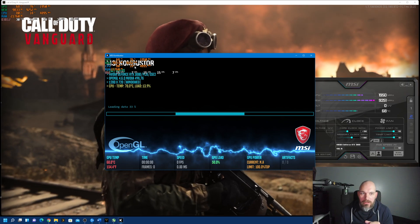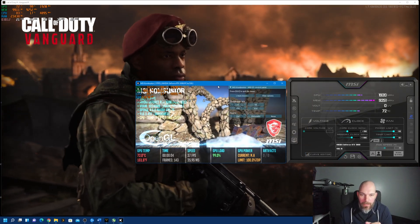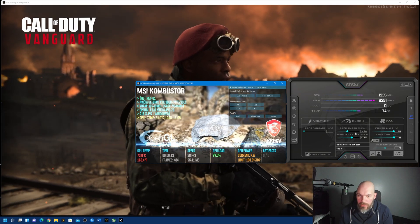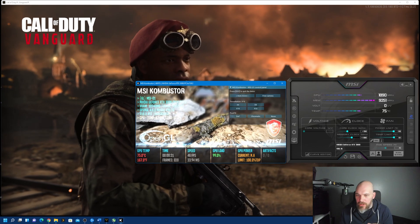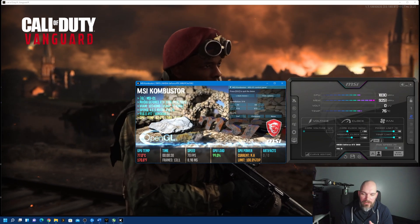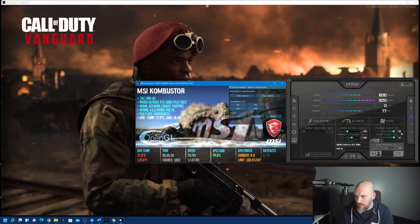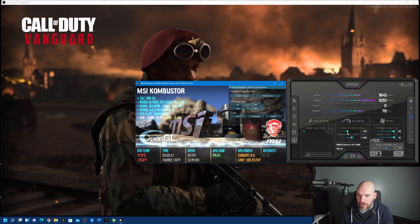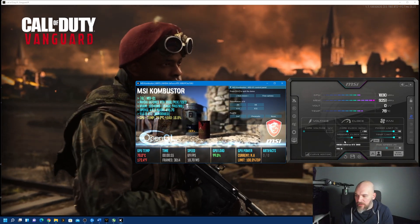Run the stress test — it pulls up this window. Make it a little smaller and match the two windows together. As you move the dials up while the stress test is running, it's almost live. Once you hit a threshold, it'll start glitching or crash — that's when you know you've gone too far and you back off. You want to move your power limit all the way to 110%, temperature limit all the way up, then start moving the core dial at 25–50 MHz and memory at 100 MHz, then 5 to 10 MHz increments from there.